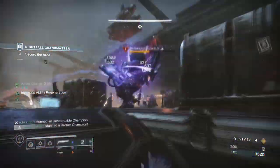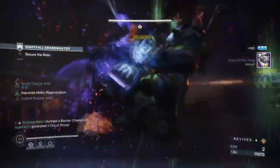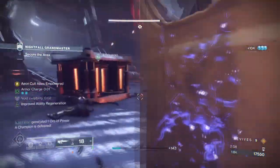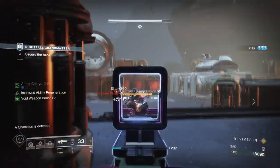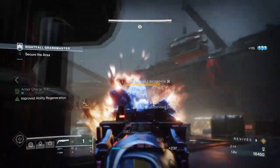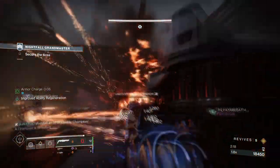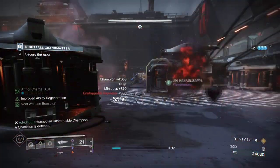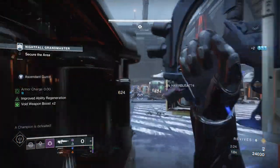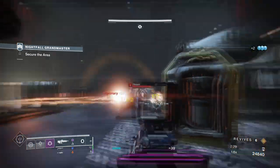I've wanted to create something like this for a good while, as the Bricks from Beyond mod can proc quite often at the right time. When combined with a fully specced out void weapon team, you can proc it even more. This setup enhances that mod effect by 100%, providing a massive debuff to targets, the ability to freeze and stun targets with Conditional Finality or any stasis weapon, and near constant uptime of orbs of power for us and our team.